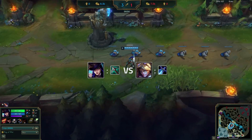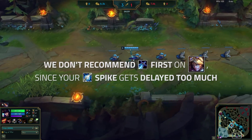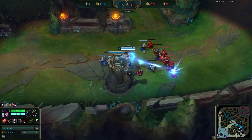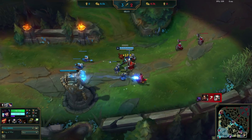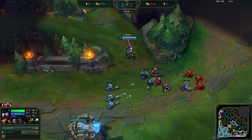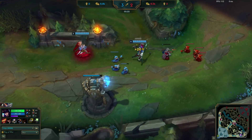As he heads back into lane, Deft has bought a Pickaxe to Ezreal's aggressive Sheen buy. We think this is an interesting idea from Ezreal, but overall it isn't something that seems viable since he will have a delayed Tear, and his mana-immune spike will hit at a later point in the game and be less effective. Deft will have to watch out for the burst between Alistar's combo, Ezreal's Sheen, and Ezreal's mobility — but he can avoid that situation almost entirely through constantly pushing waves.